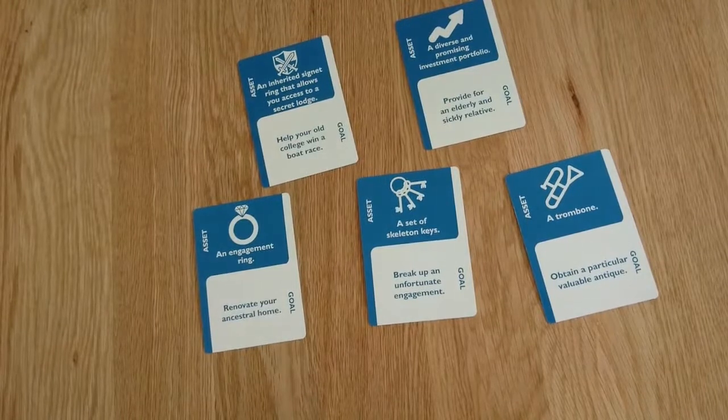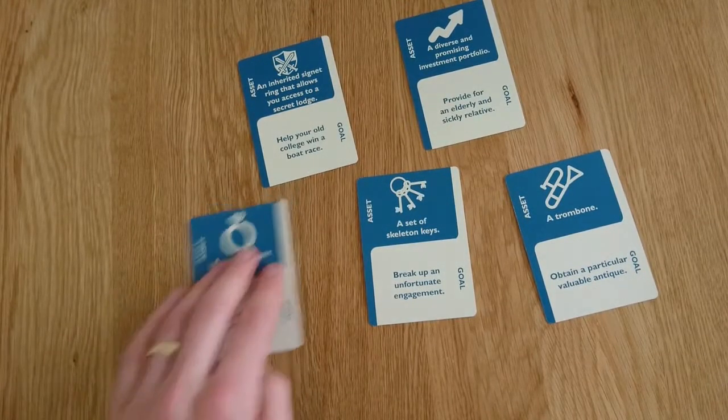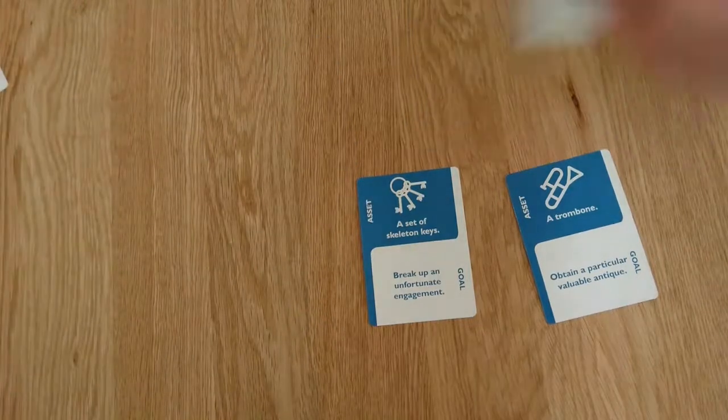Then you'll go around the table, starting left with the dealer, picking a card that appeals to you — first, second, third, fourth.